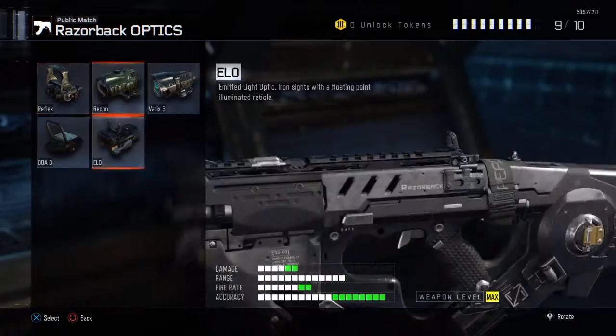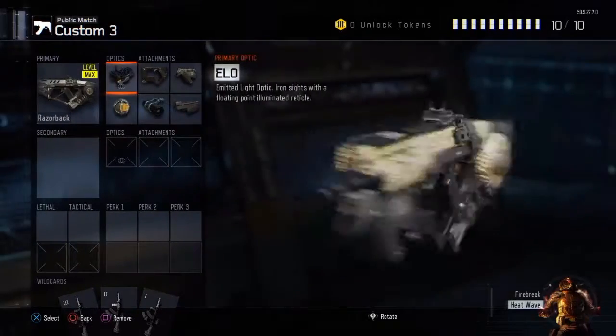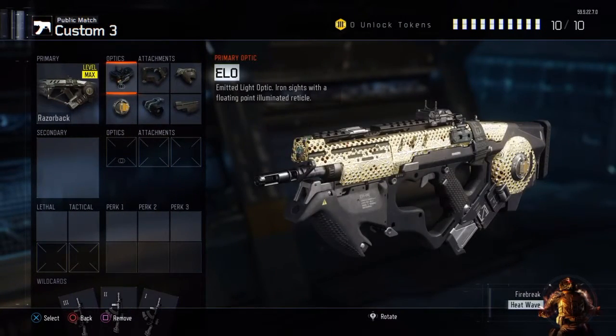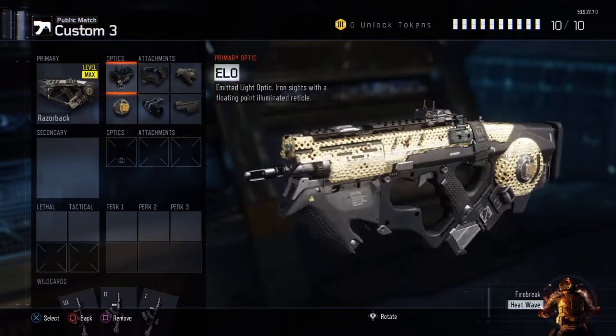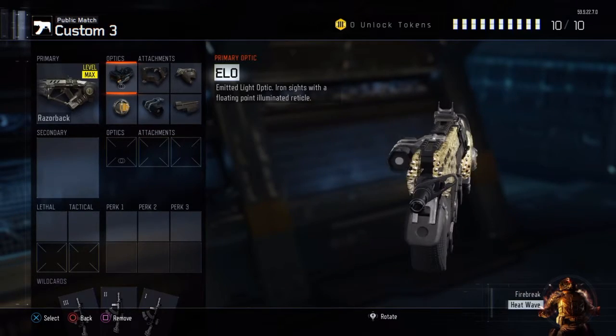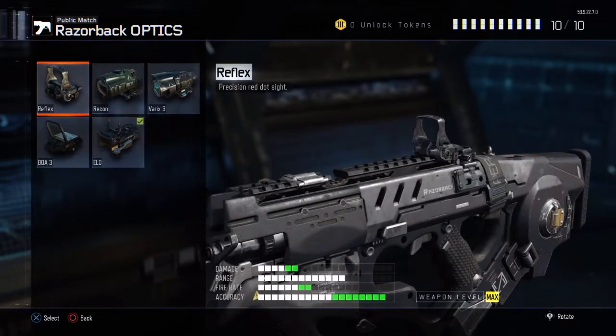For optics, I like to use the yellow sight. It's kind of like the coyote sight from Battlefield 4, but the coyote sight looks more like the reflex sight.